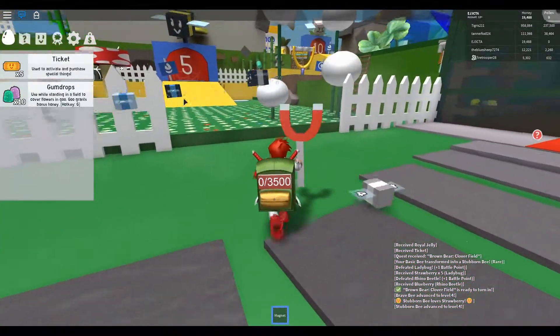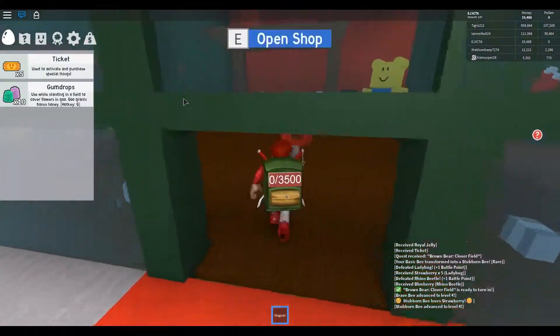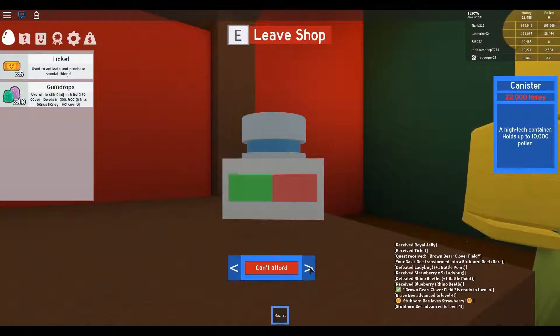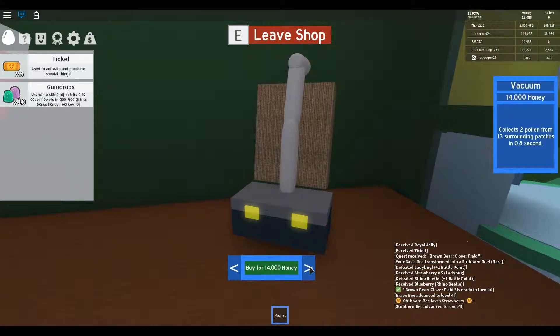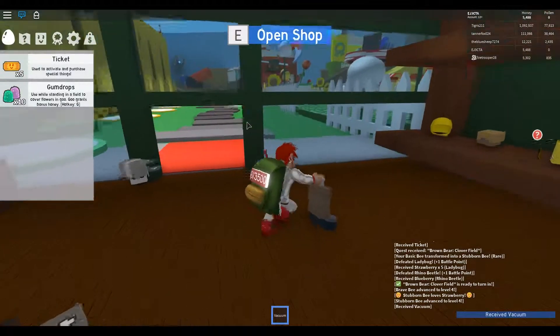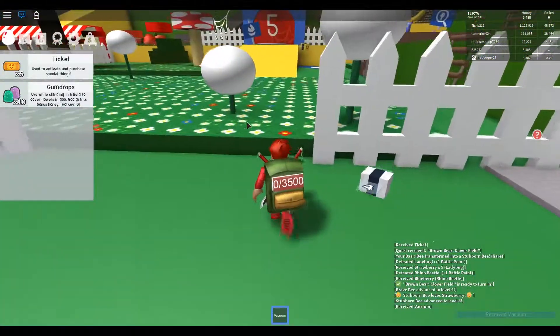Let's run in here really quick and see what the next items are. So 22,000 for the canister and 14,000 for the vacuum. While we're here, why don't we buy this vacuum and give it a shot - I'm curious to know how that goes. That's funny, so let's go back.